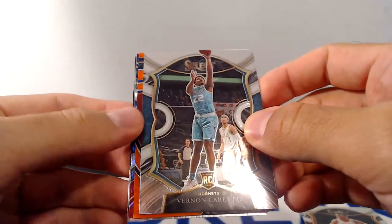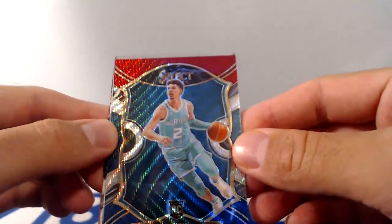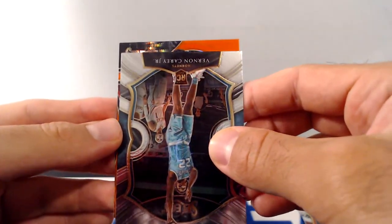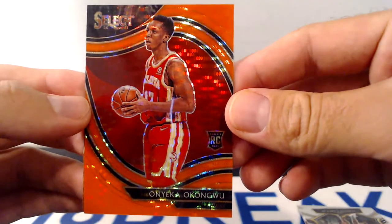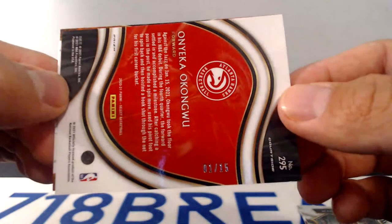We got DeRozan. Vernon Carey rookie. And we'll save the last one. There we go — little last pack LaMelo action. Tricolor rookie of LaMelo. We will take that — he did make an appearance. And DeRozan, one of my favorite players, hopefully will bring us some luck. Our first off the line exclusive Orange Pulsar is a courtside — and it's going to be Onyeka Okongwu. I will take it. Nice rookie on the Hawks, teammates with my favorite player Trae Young. Courtside, Neon Pulsar rookie. Very first one stamped, out of 15. Not too bad at all.